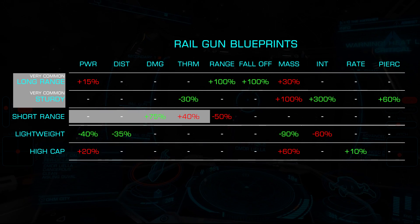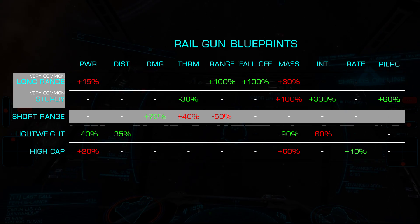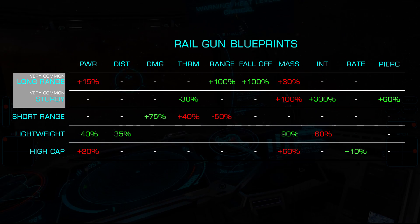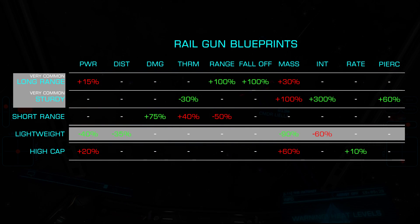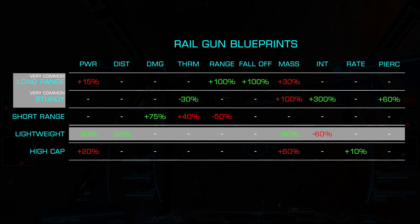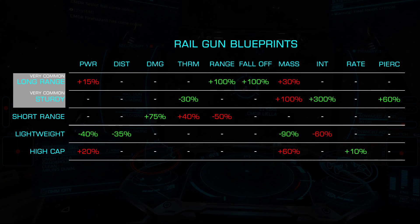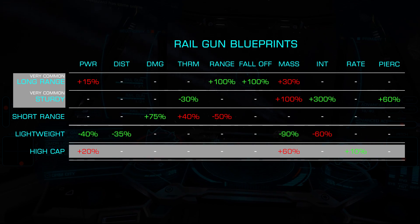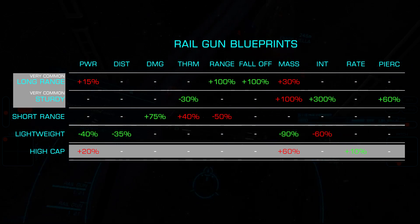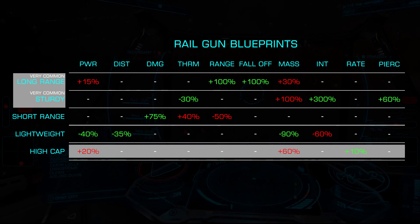Next we look at short range, which increases damage by a huge 75% while lowering range by 50% and increasing thermal load by a significant 40%. Lightweight sees a 90% reduction in mass with 40% lower power draw and 35% lower distributor draw, at the cost of a 60% reduction in integrity. Finally, we have high capacity, which doubles the clip size and ammo capacity while increasing the rate of fire by 10%. This does come with a 60% increase in mass and a 20% increase in power draw.